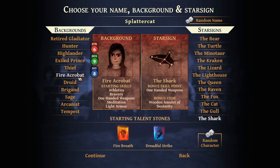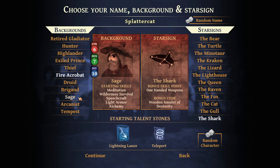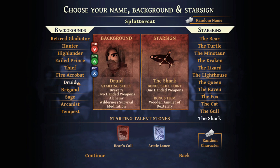Let's try out the Fire Acrobat - I'm trying to get my circus on out here. This character is good with one-handed weapons, meditation, light armor, athletics, and bravery. We also get to choose a star sign and we probably want to pick something advantageous to our character. We could go with alchemy from the Raven to go along with the fact that we're kind of like a caster. We could get a little bit of wilderness survival for the overworld, or swiftness, intimidation, athletics, meditation, two-handed weapons. Actually, let's try out the Druid instead - I like the idea of nature magic better than setting things on fire.